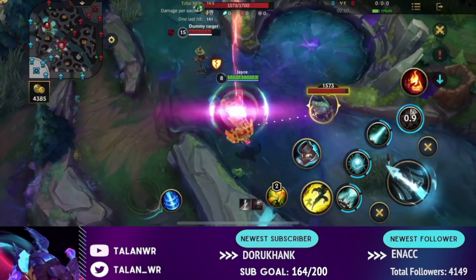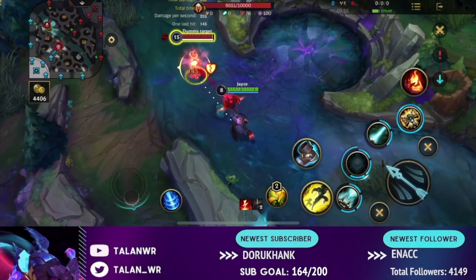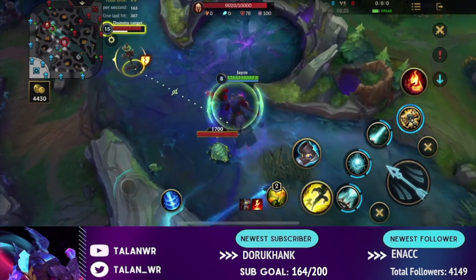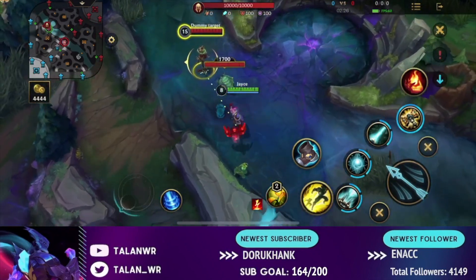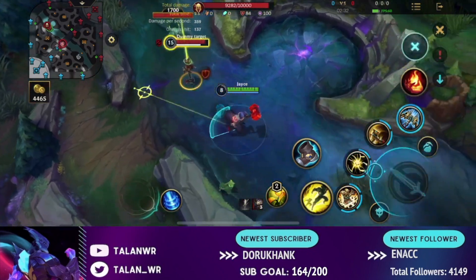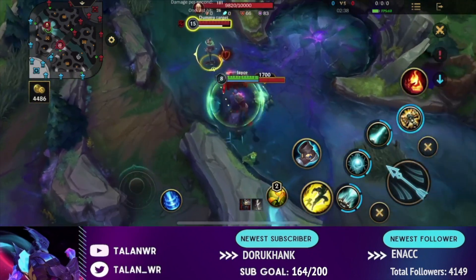Now for the most important combos. First is the auto attack and W for an auto reset to get attacks out faster. Second is using your shock blast through the acceleration gate for bonus range and damage. Third — and very important — is using your second ability in range form and then switching to melee form to get three fast melee attacks right after. That transition is key to maximizing damage output.